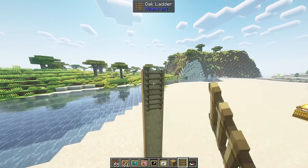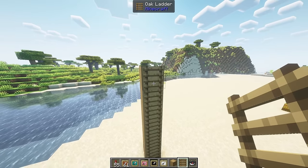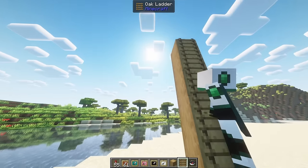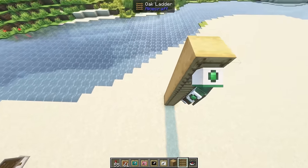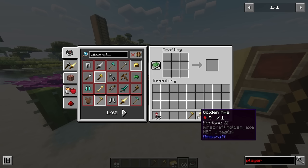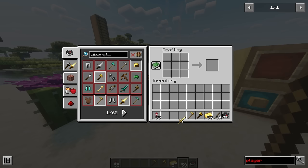Ladders are slightly tweaked to improve your laddering experience. Right clicking a ladder with another one will place it, allowing you to drop ladders down without risking falling to your death. When on a ladder, looking down will make you slide down the ladder very quickly. Golden tools will come with a baked in Fortune 2 effect. This does not stack with the enchantments but can be superseded by an enchantment more powerful than level 2. Golden swords will have Looting 2 instead.